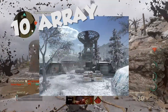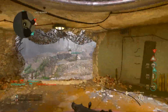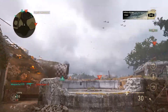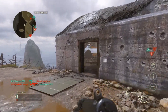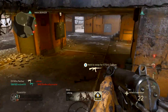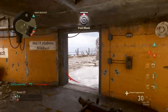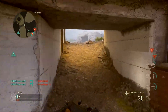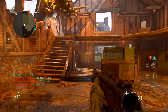Coming in at number 10 we have Array from Black Ops 1. I want to see this map because it's pretty long range and a decent size. Supposedly in Blackout there's going to be 140 players — that's the rumor. With that many people we're going to need bigger maps, not just blank grassy areas. Array is good for long-range sniping and the multi-floor circular terminal in the middle adds to the fun.